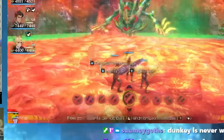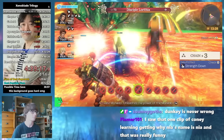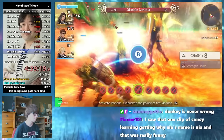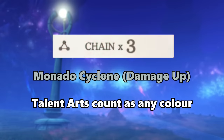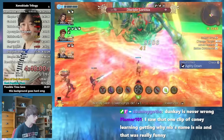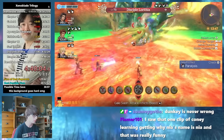We actually go into the Lorithia fight as Dunban, and put Shulk onto the third slot to give him an extra powerful Monado Cyclone in the chain attack, getting rid of all of our adds. This is because every time you use an art of the same colour on a chain, the damage will be increased for each subsequent art. Now it's just Lorithia — she cannot overwhelm us too easily, making the rest of the fight pretty straightforward.